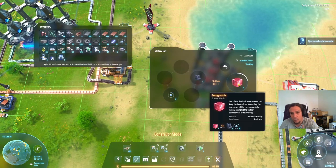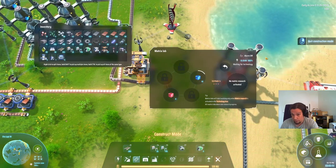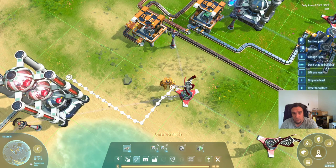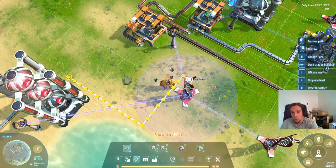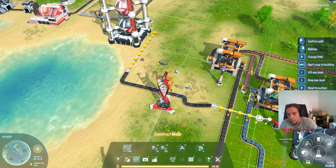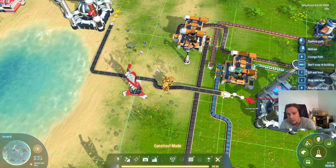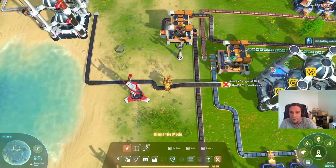We are now producing exactly fast enough, and we're producing our first energy matrices. Right now we're only producing half an energy matrix per second while producing one blue cube per second — so we're going to be faster with the blue cubes than the red cubes. In general you want to try to have exactly the same amount of cubes of each color. Then we hit a snag: endpoint must be horizontal — the curvature of the planet is trolling us here.